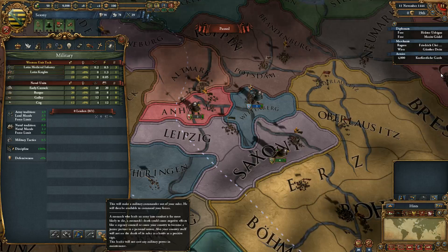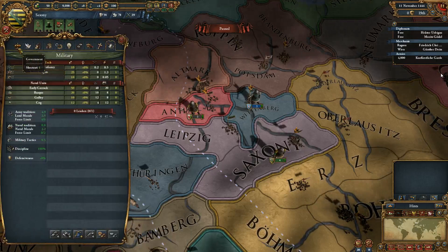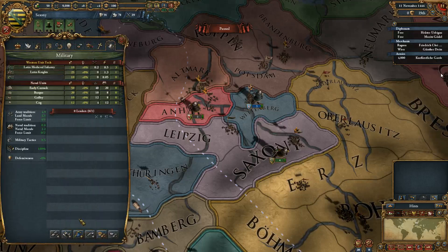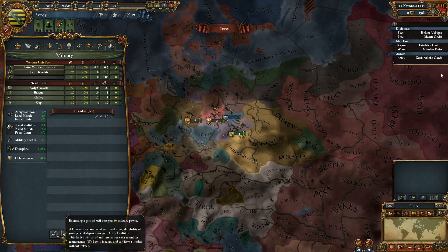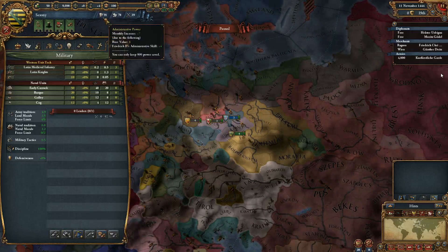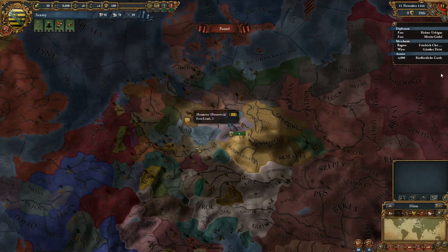This will make a military commander out of your ruler — it's not even a good idea. Do I have an heir? One year old. I don't think I'm going to do that, but I can get a free leader. I can get an admiral — no point in doing that though. I don't have access to the Baltic. Recruiting a general will cost me 50 military power. I have 39 military power, so I can't do that right now, but I will shortly.